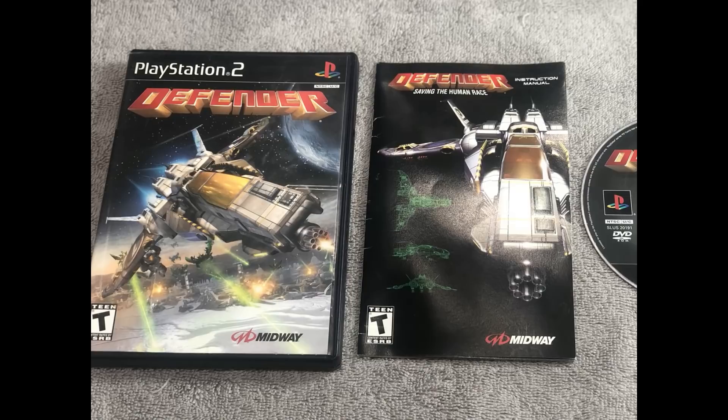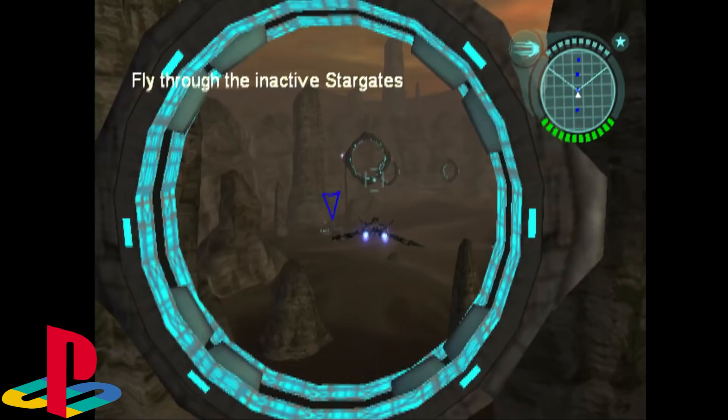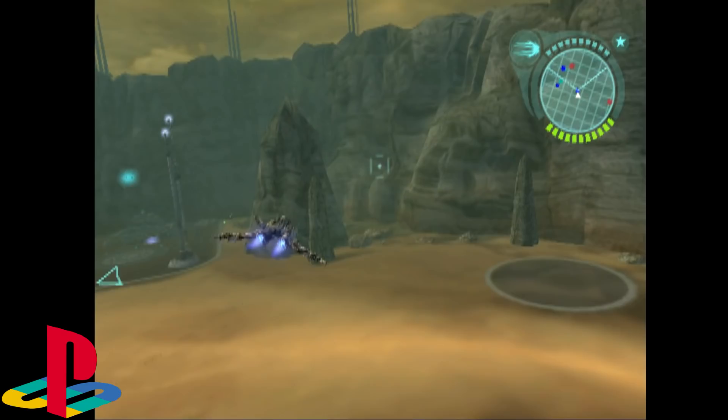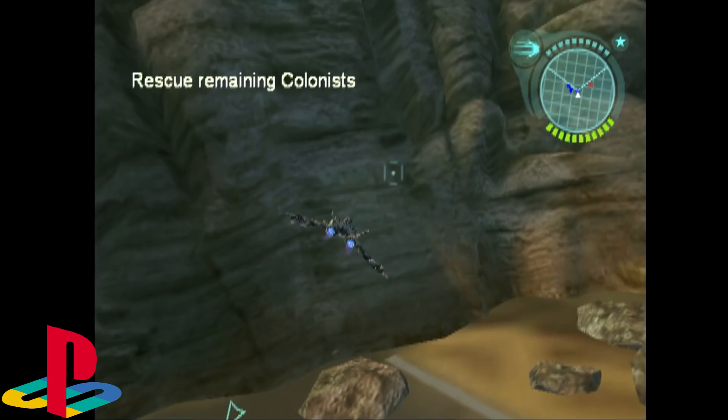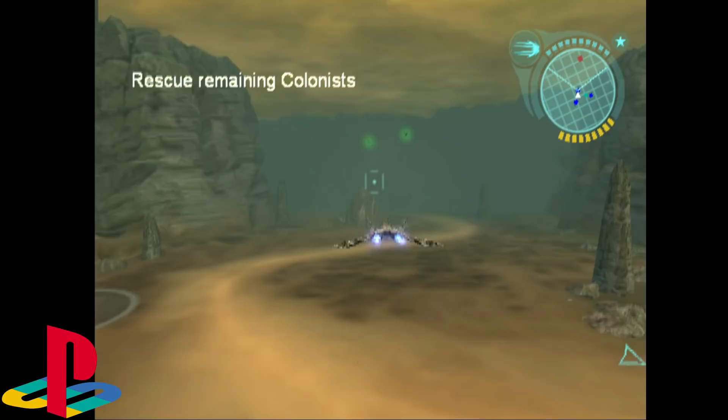The PlayStation 2 version of Defender came out the same day as the Xbox release in North America: October 22nd, 2002. Defender did have a subtitle outside of North America — 'For All Mankind.' If you're a fan of games like Colony Wars, this isn't quite as good as that, but it's a great game if you like those types. This is more in the vein of Jedi Starfighter.